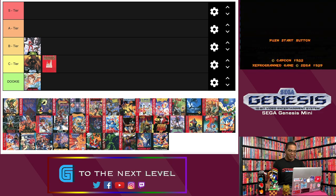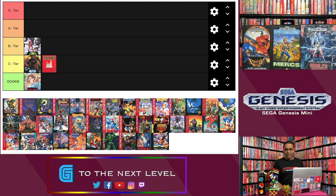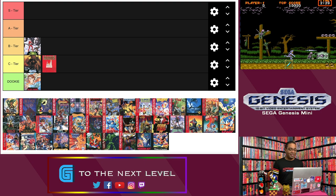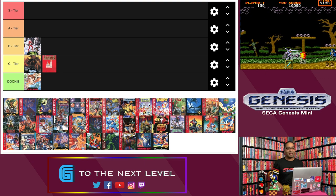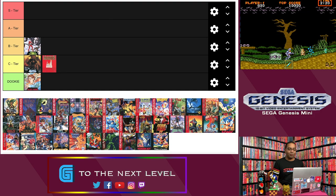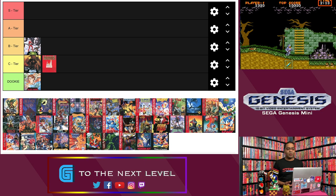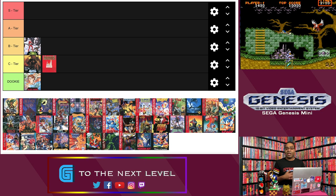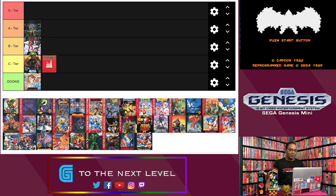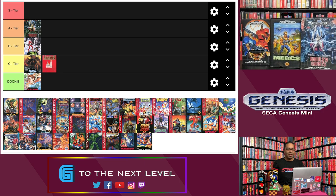Next up, Ghouls and Ghosts. I have a love-hate relationship with the series — they are wonderfully crafted, excellently made games. They look great, sound great, play great. Man, do I get pissed off playing them though, because none of them are easy. But the Ghouls and Ghosts on the Sega Genesis is possibly my favorite in the entire series, mainly because it's the most fair. It plays the most solid, it looks great, it really made the Genesis pop for its time. It's going in the A tier. Sega did an outstanding job with their port.